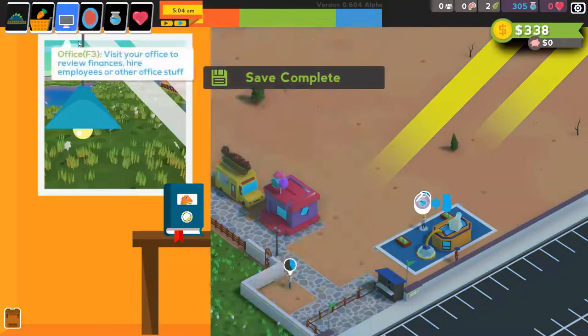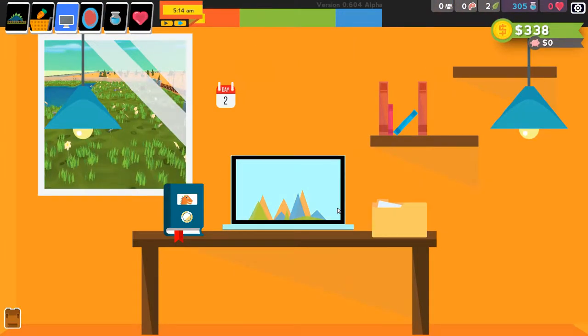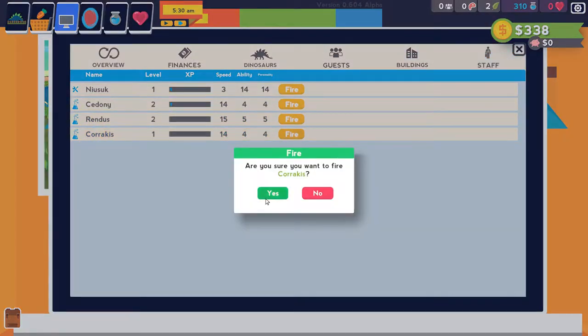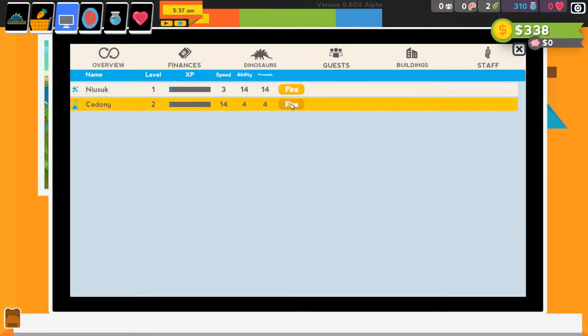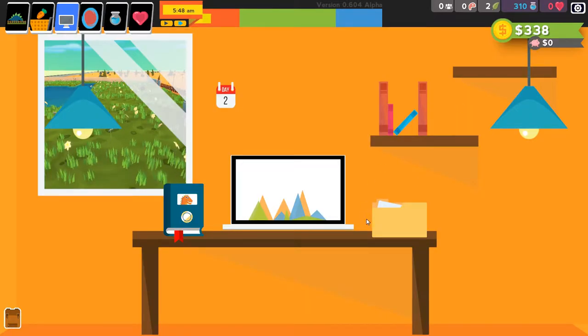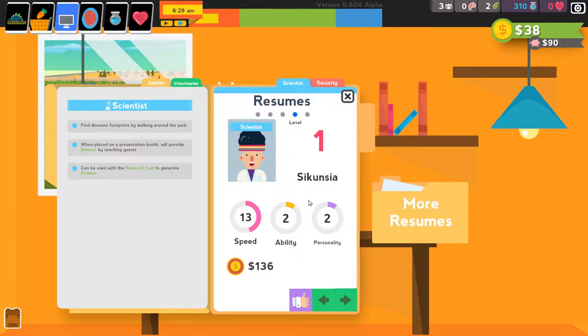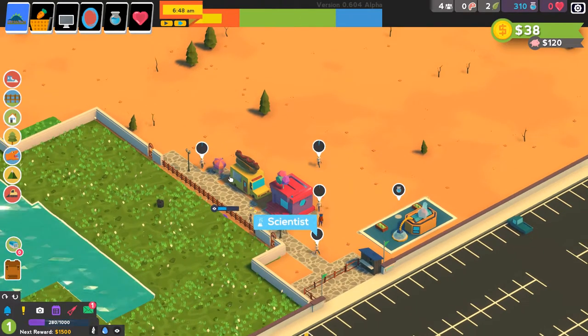I actually want to buy new scientists until the cooldown is off. Fire all of them because none of them are three by three squares. I don't care about your PhD — I only care about your digging. Buy four. Again, it doesn't matter what abilities they have or how much they cost.